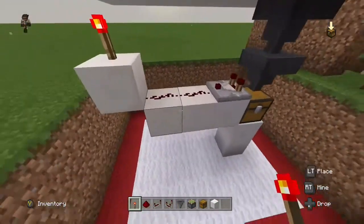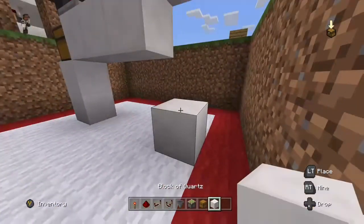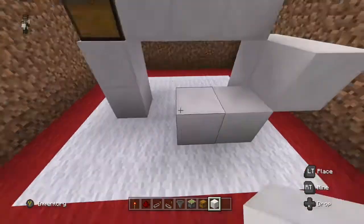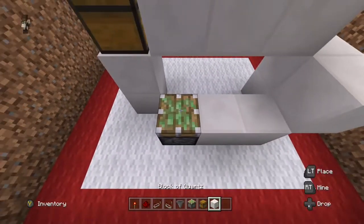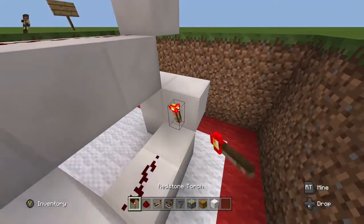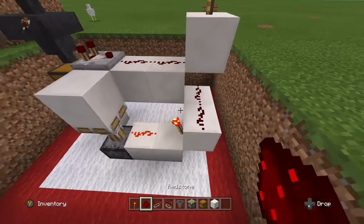Once you've done that you're going to want to come down underneath. Add two blocks right here, and then add one more out and then one, two right there. For this part put a sticky piston facing upwards with a block on top and a piece of redstone dust or redstone torch and then two more pieces of redstone dust. Just like that.